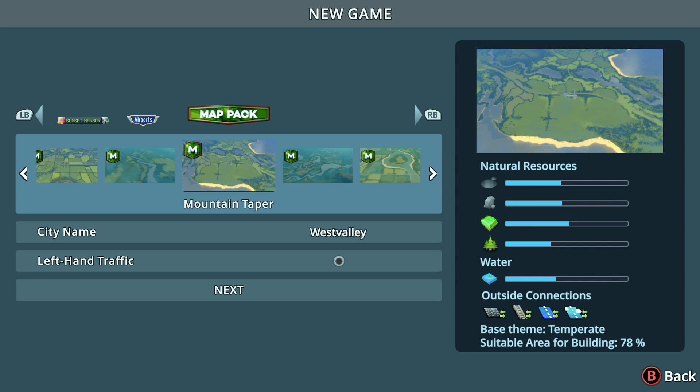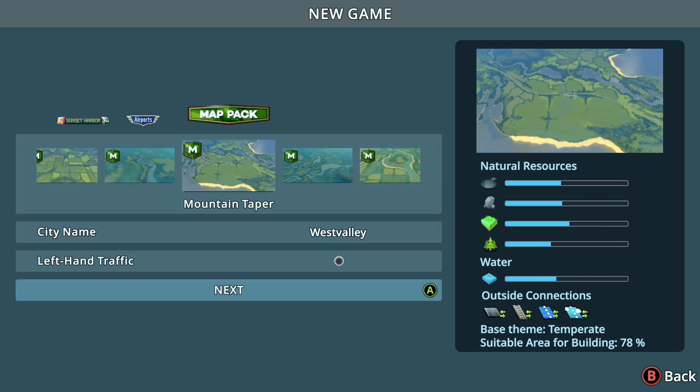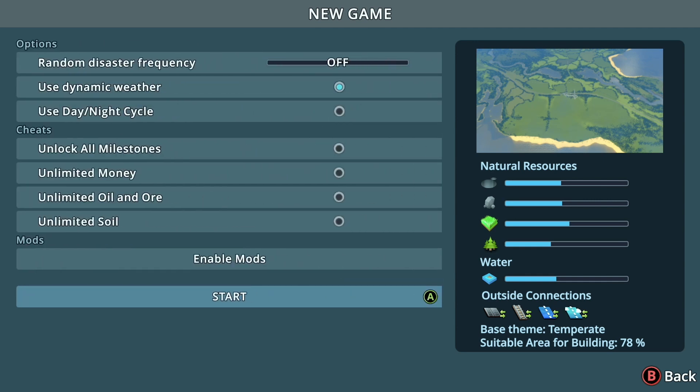I think that's actually pretty good. This is from the latest DLC pack for the actual map packs. We're not going to play with random disasters. We're going to leave the dynamic weather on. I'm going to leave the day-night cycle off for right now, and leave everything else set up the way it actually is. No cheats, no nothing — 100% vanilla.